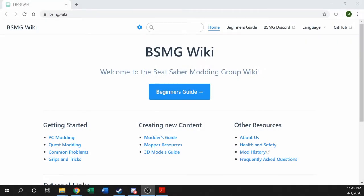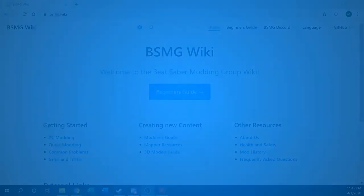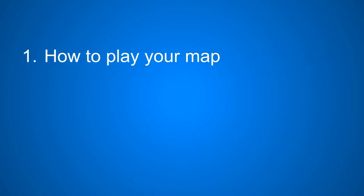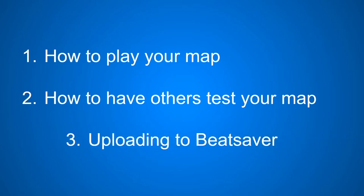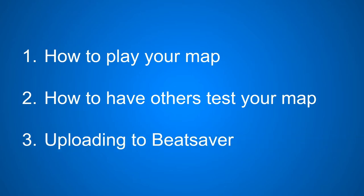Welcome to Part 5 of the Fruithead's Beginner's Guide to Mapping, where today we're going to focus on the end game. So you've made your map, you've made your lights, you think your map is fully and completely done. Now comes the fun part of actually playing your map to make sure it's good and ready to upload. We're also going to talk about how to have others test play your map, and how to finally upload your map to BeatSaver so other people can play it.